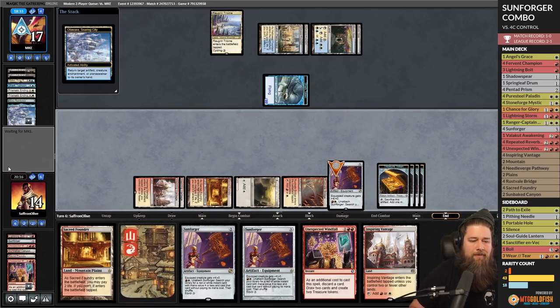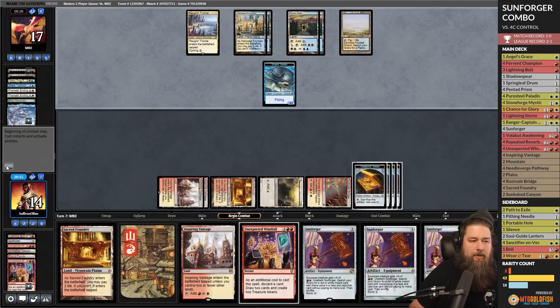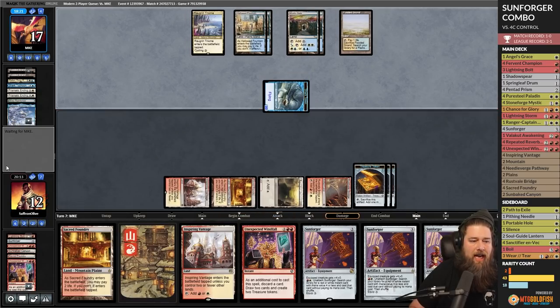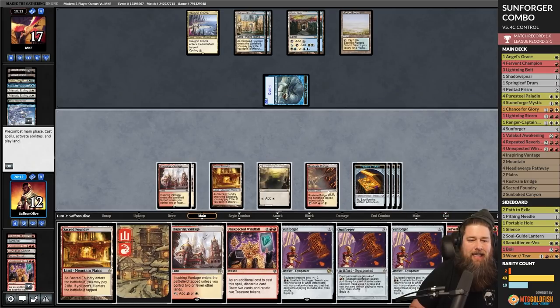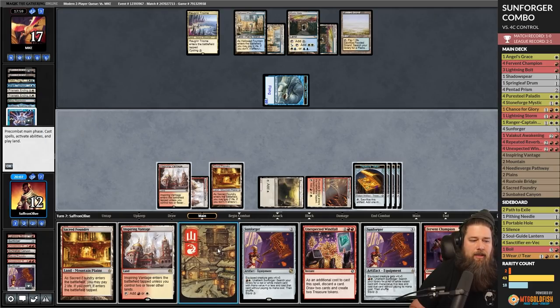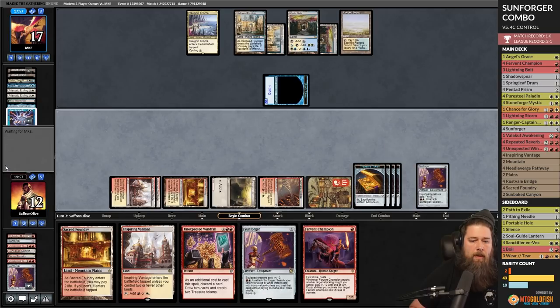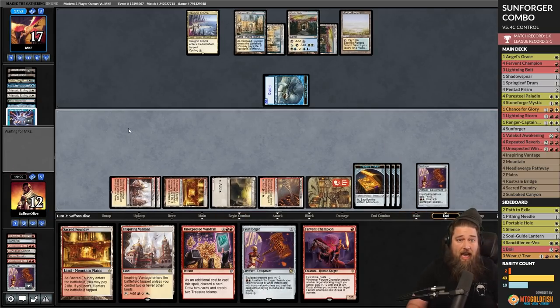Opponent discards. We Unexpected Windfall, discard Sacred Foundry, pick up the Sunforger — so much mana. Another issue: we've drawn many of our Unexpected Windfalls, so we might have trouble comboing even if we find our combo pieces. One, two, three — Sunforger. They're really going to try to counter them all? Play a Mountain, one, two, three — Sunforger, pass. Silence would be good, Ranger-Captain would be good — if we can give ourselves one window there's actual hope.